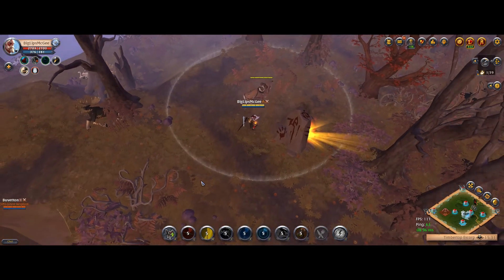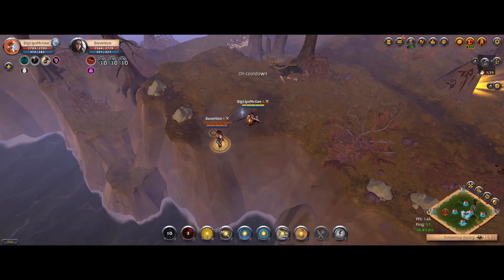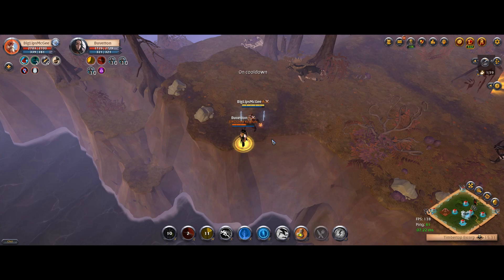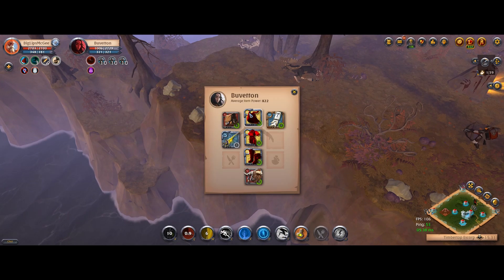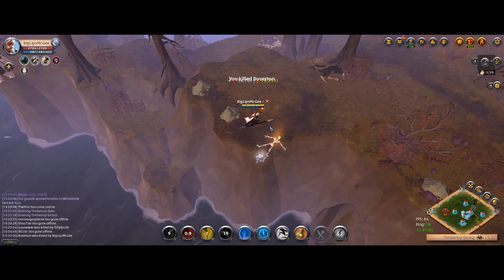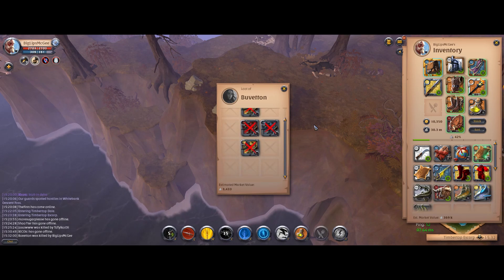Oh, there's someone fishing. Oh, is he FK? We get him. Nice — he's actually FK. I take these. Come on, please stay FK. Alright, we take those free kills. Sometimes you just get lucky in the black zone.